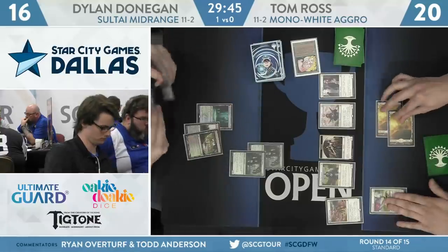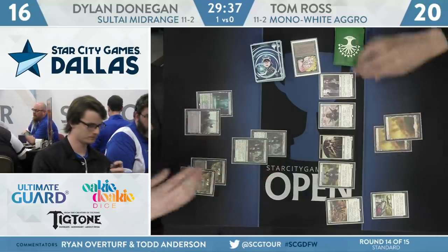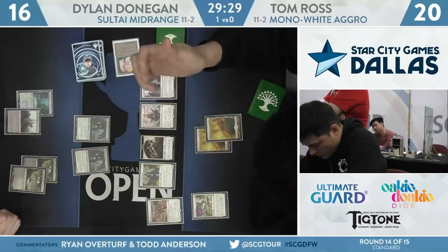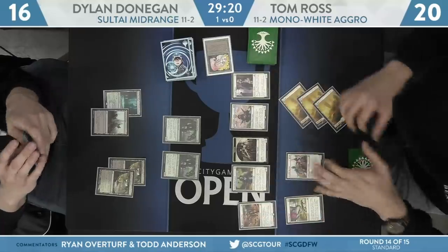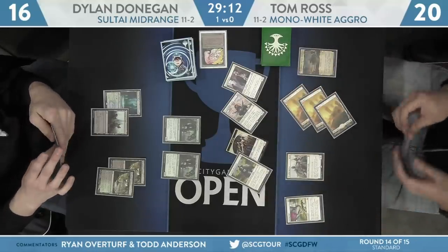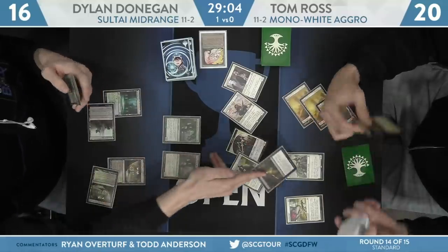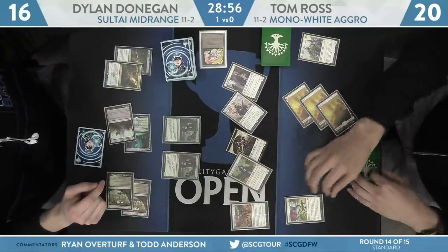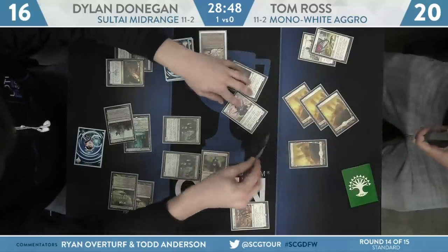Donegan has some plays pre-combat — he's going to Cast Down on the Marshal. And an Assassin's Trophy on Baffling End — that'll get him a little Dinosaur for his squad. This is all with the Legion's Landing trigger on the stack. For one mana, Tom could have some trickery, so Donegan just trying to make sure that nothing goes terribly wrong. We get a 3-3 Dinosaur.